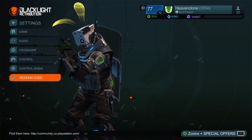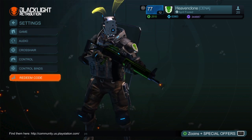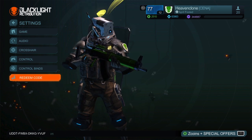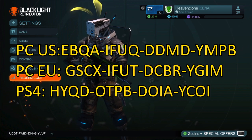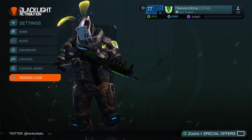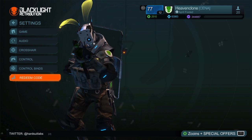Hey guys, Heaven Clone here. I'm just gonna go ahead and use my magic to make these magical purple bunny ear codes appear on the screen — boom, there they are! And now they're gonna go in three, two, one — boom. So yeah, that's pretty much the point of the video.